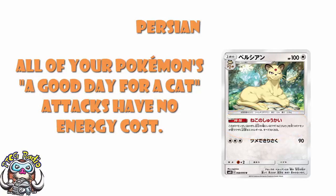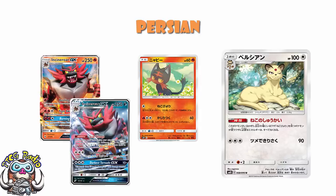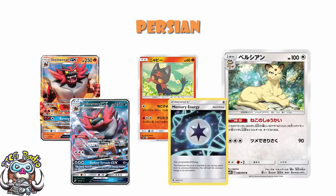There are four cats in the set that have that attack name — we'll get to them all in a moment. Somebody did send me an incorrect translation of this over on Facebook recently. To be clear, the attack called 'A Good Day for a Cat' is free. The incorrect translation I was sent said any Pokemon with that attack essentially has all of their attacks for free. Well, that would be ridiculous. There is a Litten coming in this set, and that would mean you could use either of the Incineroar GX attacks and do it for a single Memory Energy.